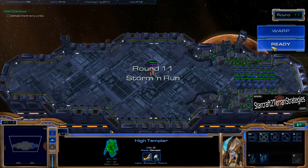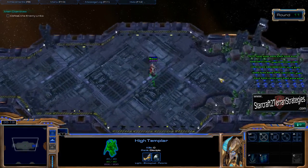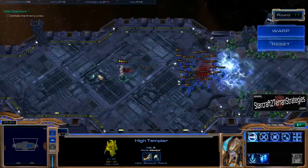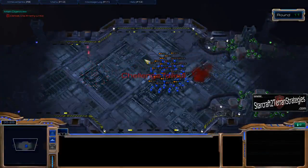I'll show you what that looks like on this first attempt. We place our first storm, and if you see how they're in a big bunch like that, they'll kind of go around the storm.